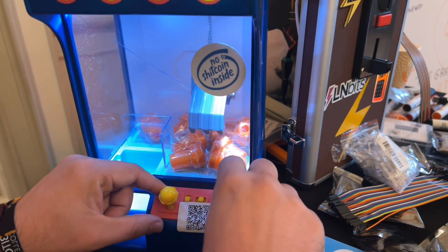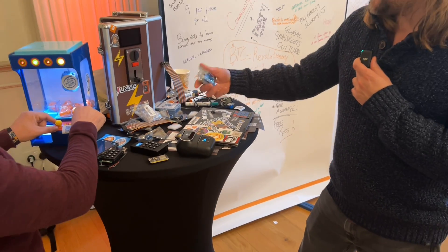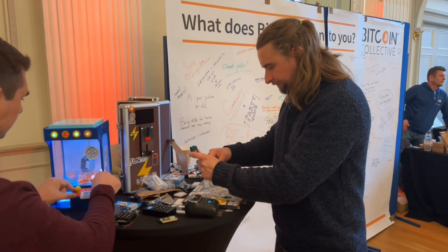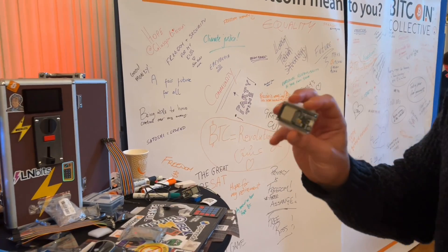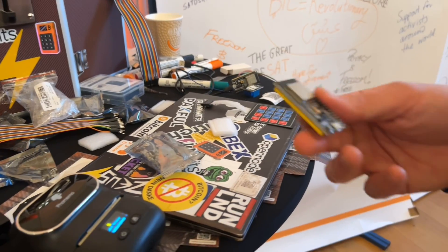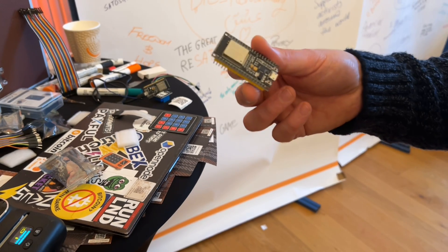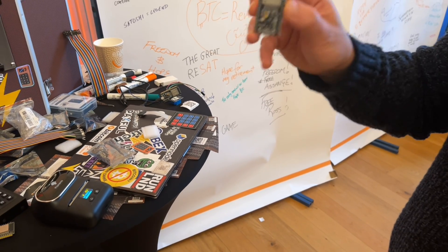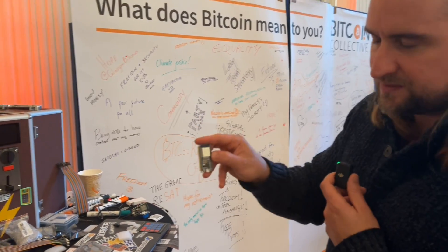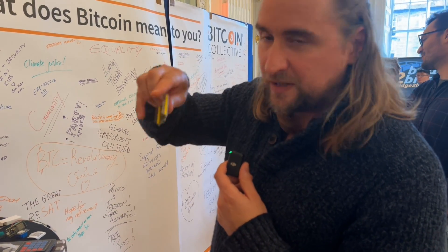Can you explain the hardware and what it does? So this is a really simple microcontroller — it's like two pounds. It has the ability to do GET or POST requests to my LNBits server. It can also connect to a web socket, so my LNBits server can tell it when things have been paid. And then it has these GPIOs — these tiny little pins on the back — and we can plug stuff into them.